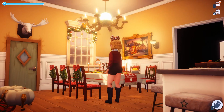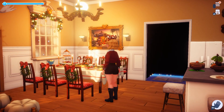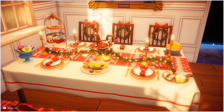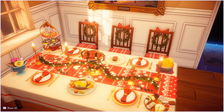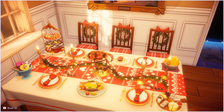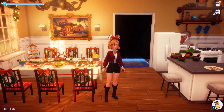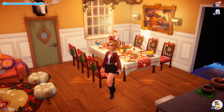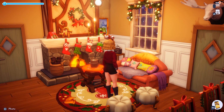This is the dining area — you can see that beautiful gorgeous octopus chandelier I got today and placed there. The dining table looks really nice with the festive decorations. The plates don't line up perfectly with the chairs, so I filled the gaps with food. There's also a memory frame that you can change by interacting with it.